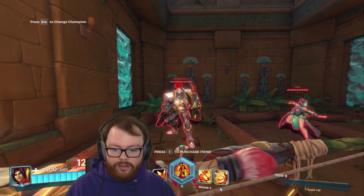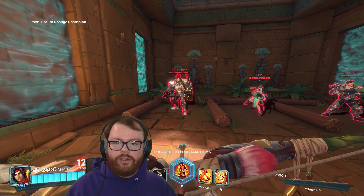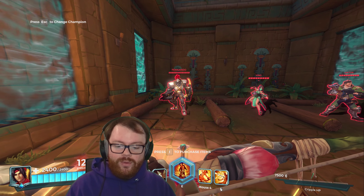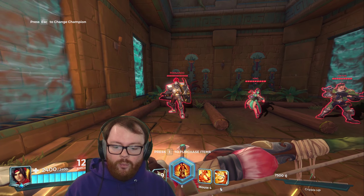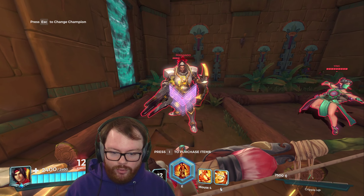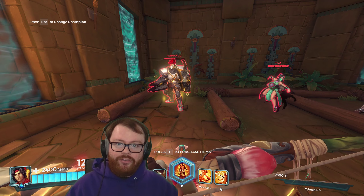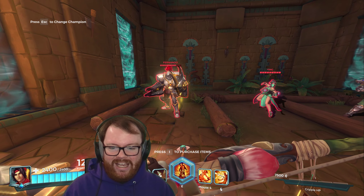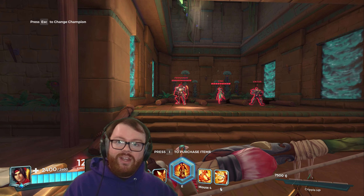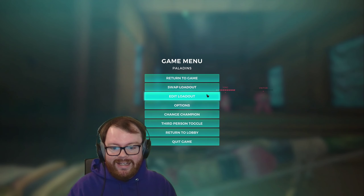I'm just going to hit this Fernando with one Rapid Shot arrow — there we go. That arrow on his feet indicates that he is being slowed, that little blue arrow. Watch what happens now as I get another Rapid Shot and hit him with multiple arrows. You see how the arrow just stacks on itself like that? There's suddenly just a bunch of arrows appearing on him — each of those arrows is an instance of 10% slow.